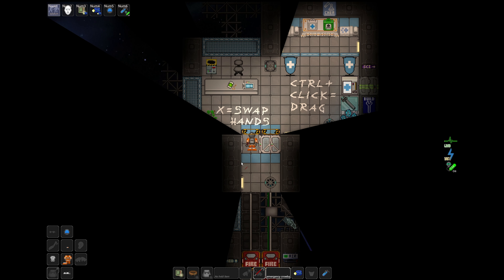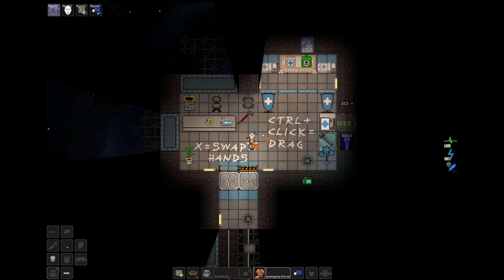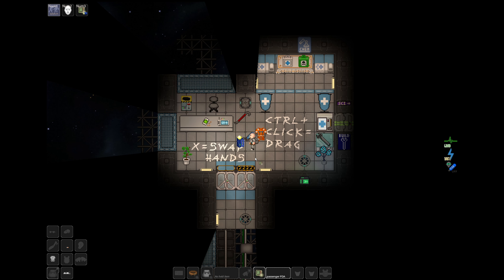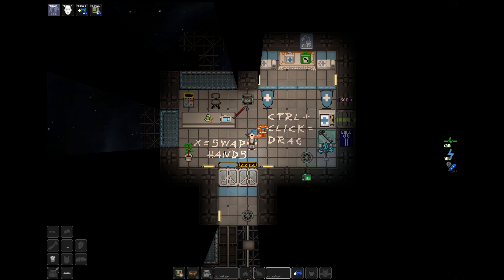We're going to open this door and run straight in. Fire locks will block us but we can pry them open again with the crowbar, walk in, and keep the room sealed from space. Now we can take our suit off — we are safe. Be careful: when you take off certain objects like your outer suit and you have something on your back, it'll fall off. If you take off your clothes by accident, you'll drop your PDA — which you need to open doors and which identifies you — and anything in your pockets. You need to be very cautious about this. Sometimes actions require using multiple hands; press X to swap your active hand.